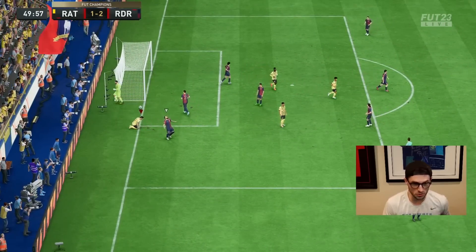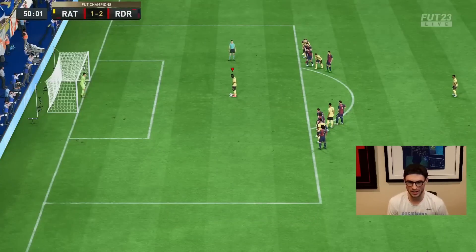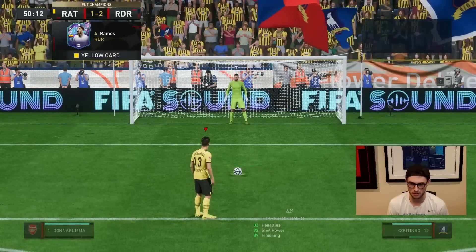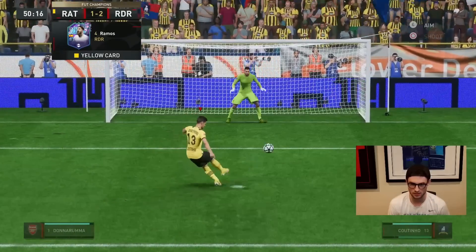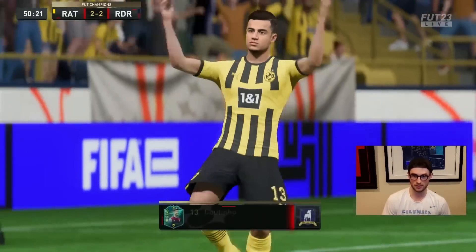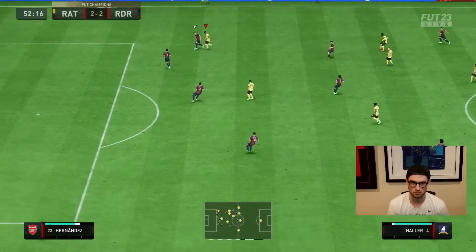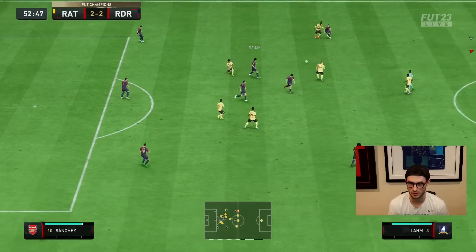Coutinho with the R1 — that was insane against Ramos as well. Alright, penalty — I'm assuming he's not going to move the keeper. I feel like he'll think I've switched it. What a pen from Coutinho, let's go! How on earth did Haller just get the ball there? That was insane.